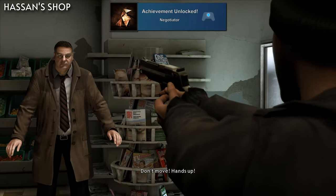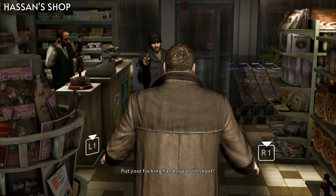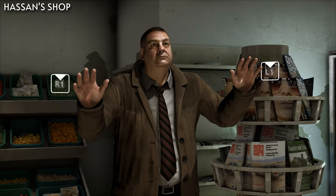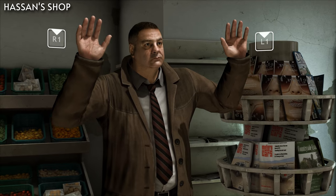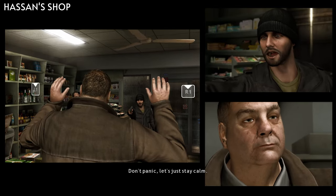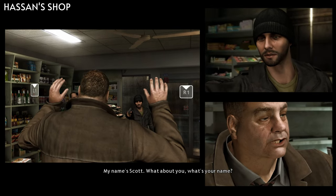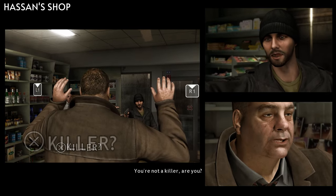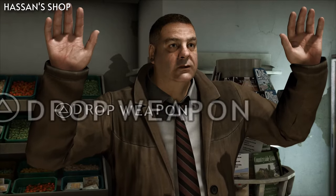For A Negotiator, you'll need to persuade the robber to leave on the chapter Hassan's Shop. Once the robbery begins, you'll need to walk up to him so that he'll notice you, and then go through the following dialogue options: Calm, Name, Reason, Help, Killer, and Drop Weapon.